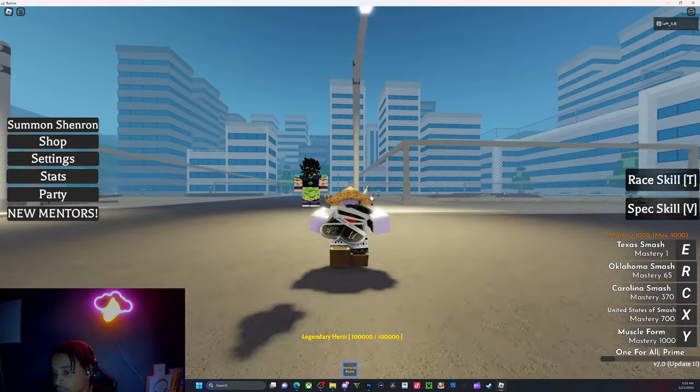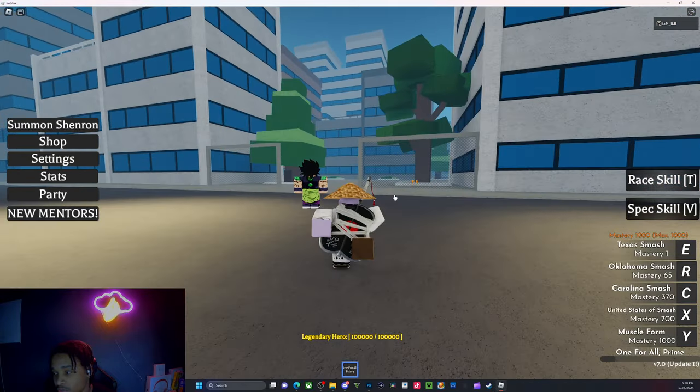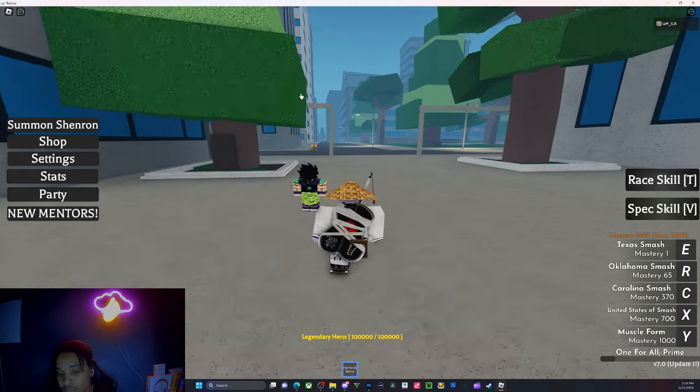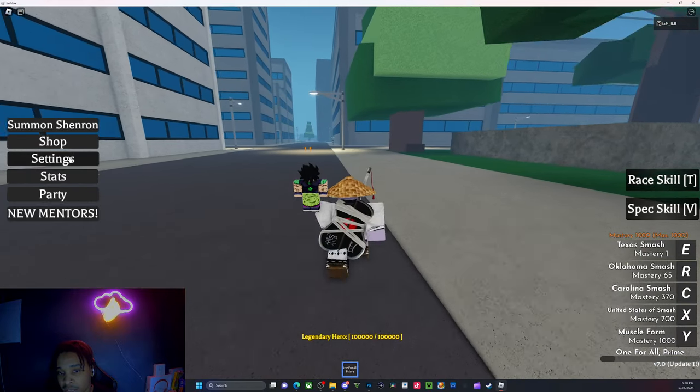As you can see, the UI for race skill and spec skill all changed. These bosses spawn every 30 minutes and yes, you do have to run all the way down. They also changed the UI for this right here, and they also added a new area within the game.